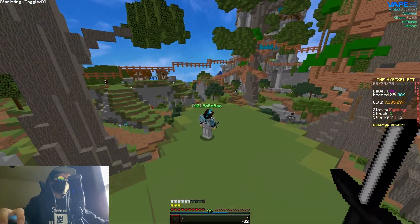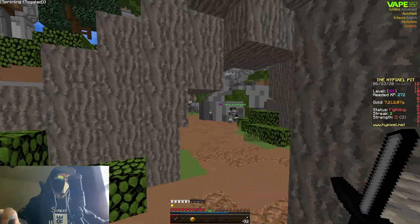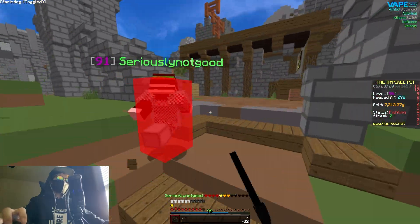It automatically eats the heads, which is very nice — you can customize the hearts threshold for when it eats them. I've been cheating on the Pit forever, I've been called out, but I've never actually been banned by Watchdog. It's really hard unless a staff member bans you manually.